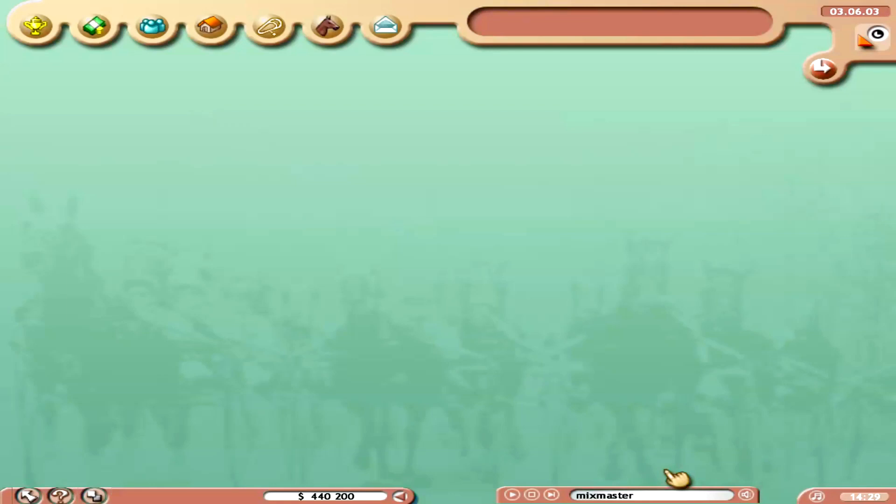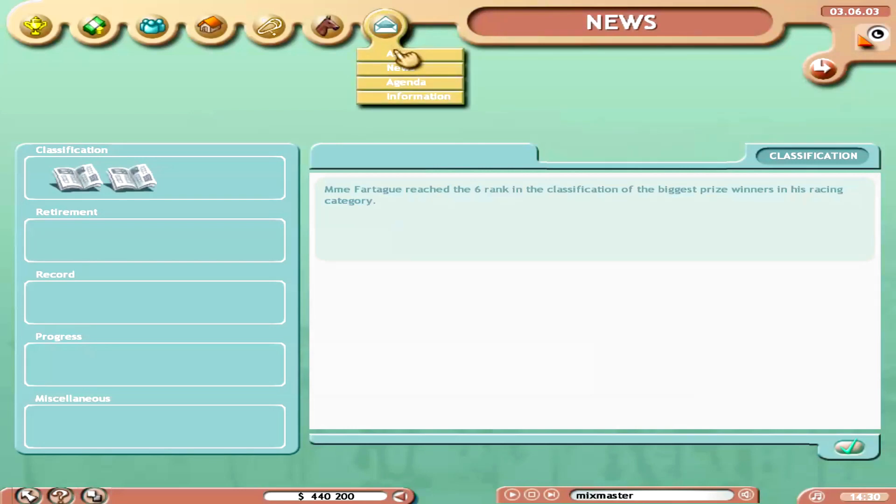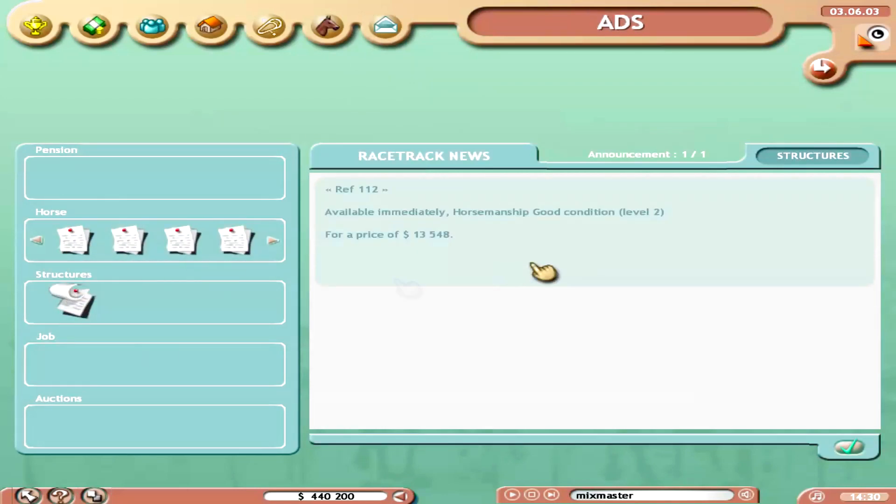This game, considering how old it is and how basic it looks — don't judge a book by its cover, it's still very high quality. The letter envelope up top is where you check ads and news about what's happening in different races. The ads section tells you which horses are up for sale or what structures are available — for instance, a horsemanship facility at level two for 13,000, plus some horses listed.